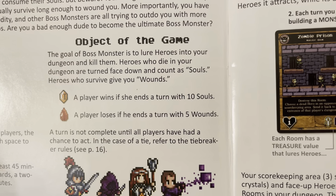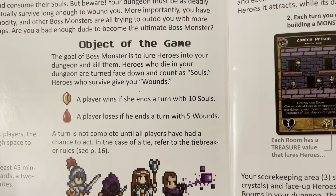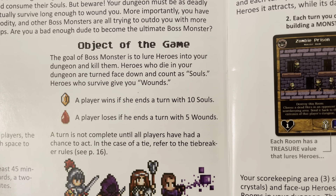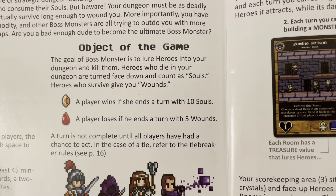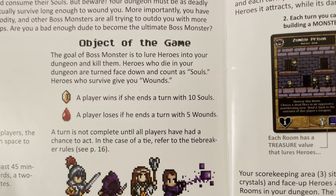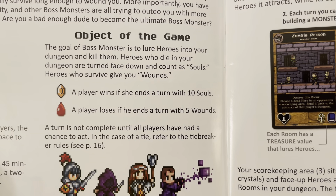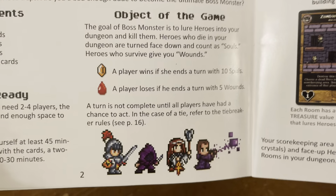Objective of the game: the goal of Boss Monster is to lure heroes into your dungeon and kill them. Heroes who die in your dungeon are turned face down and count as souls. Heroes who survive give you wounds. A player wins if they end a turn with ten souls. A player loses if they end a turn with five wounds. The turn is not complete until all players have had a chance to act. In case of a tie, refer to the tiebreaker rules on page 16.